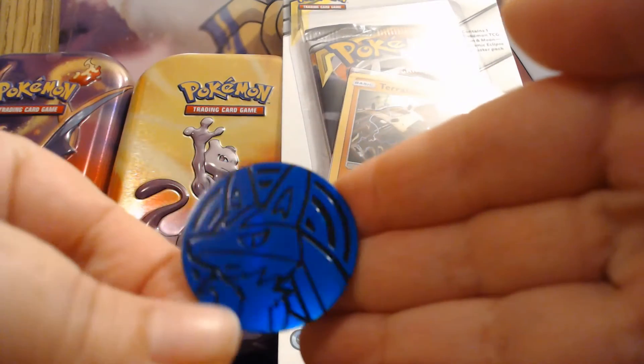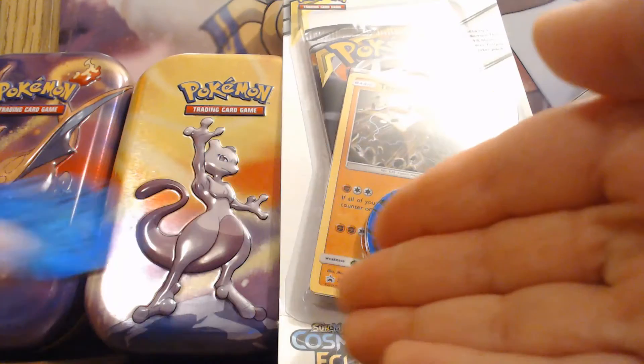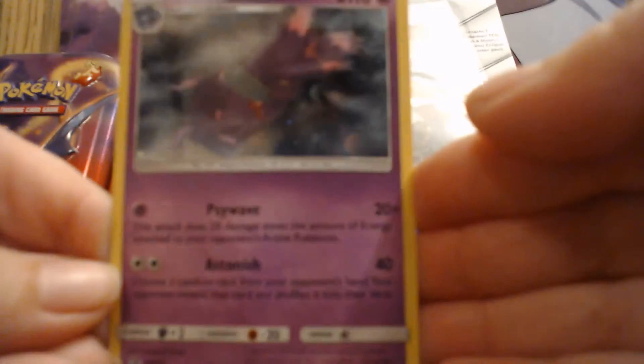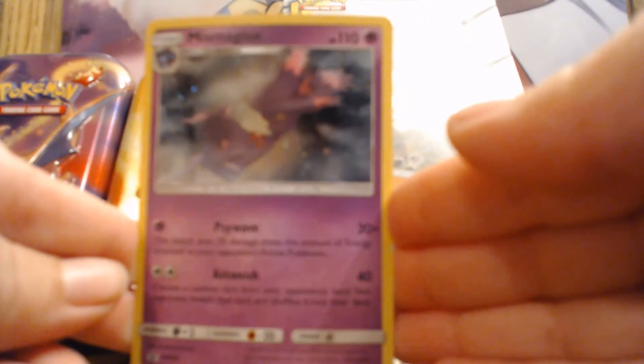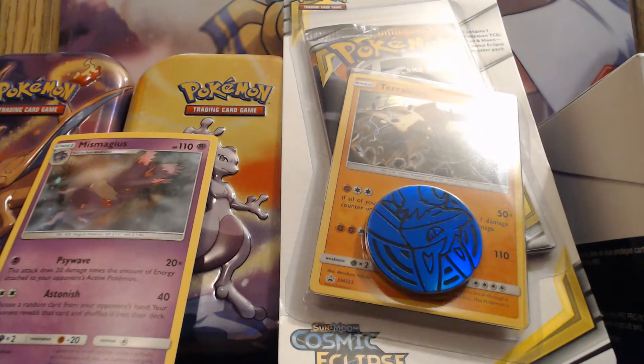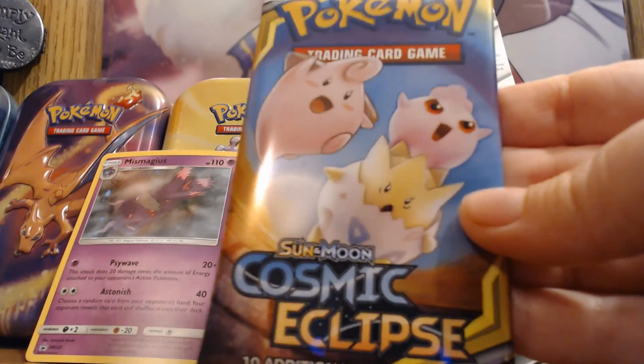Okay, you get a Lucario coin — I think they all come with a Lucario coin. There's the promo card that comes with it; the camera is not wanting to focus. And here is our Cosmic Eclipse booster pack.